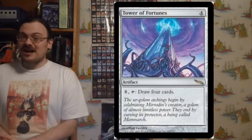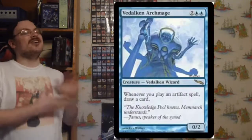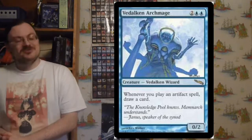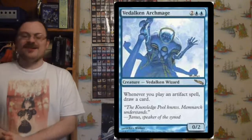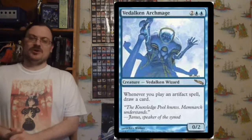Tower of Fortune: my favorite of the towers. Eight and tap: draw four cards. Vedalken Archmage: whenever you cast an artifact spell, you may draw a card. So if you're playing an artifact deck, you can draw a lot of cards, cycle through them, play more artifacts, and get more cards.